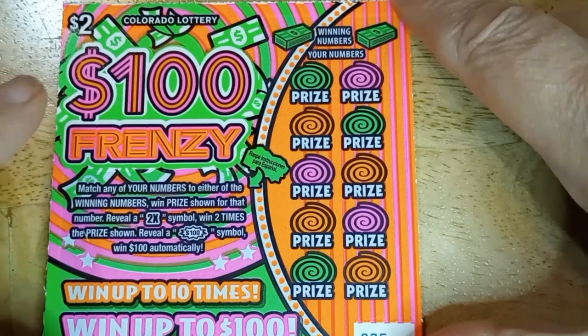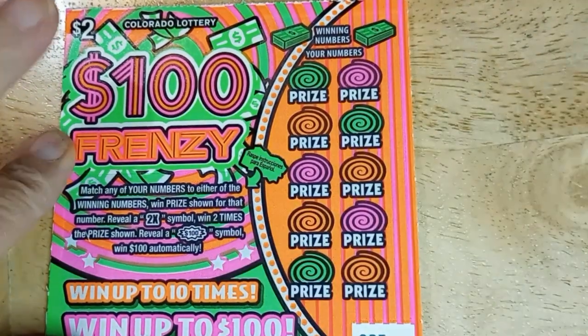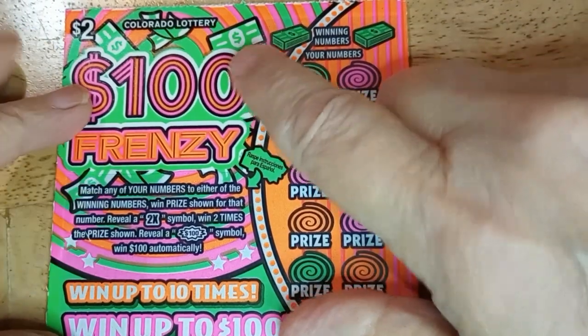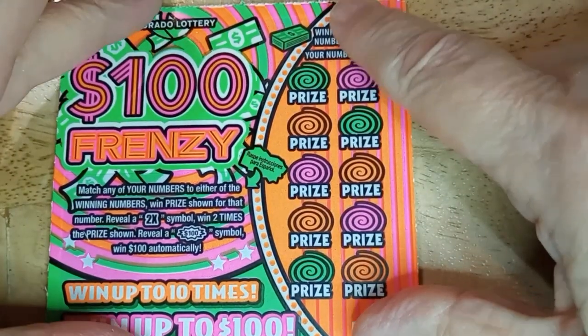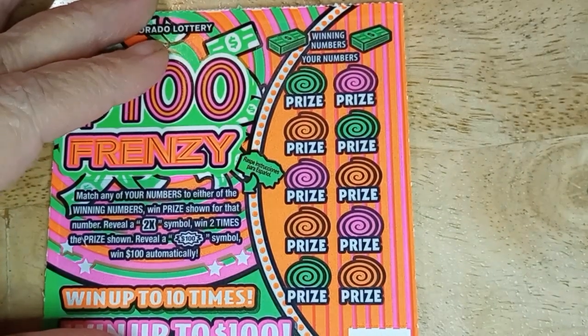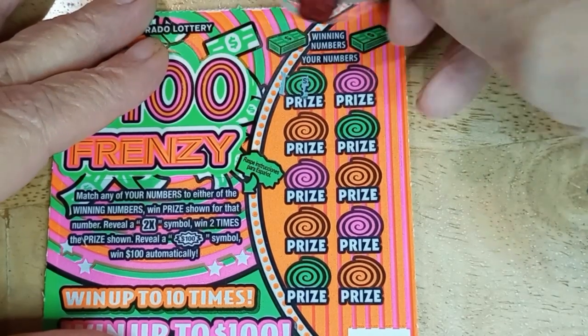We'll start with the $2, $100 Frenzy card. We're looking for that burst — it's supposed to be filled with $100 prizes, which is the top prize — or I could find a two times. And if we don't get either of those, we'll match the numbers. So hopefully we can do that. Set my light up and symbol hunt.